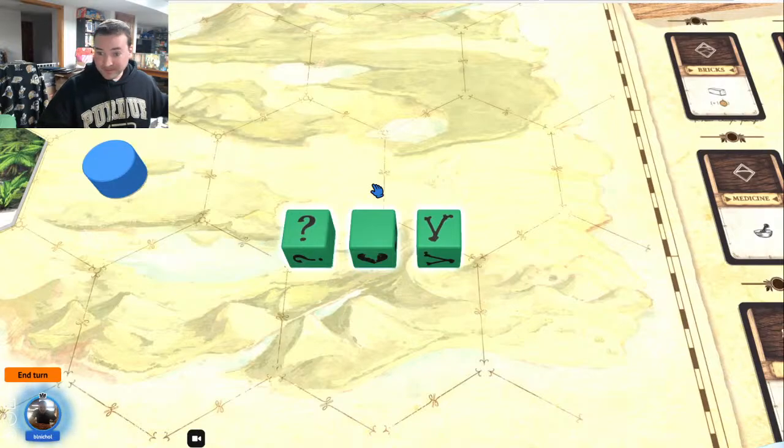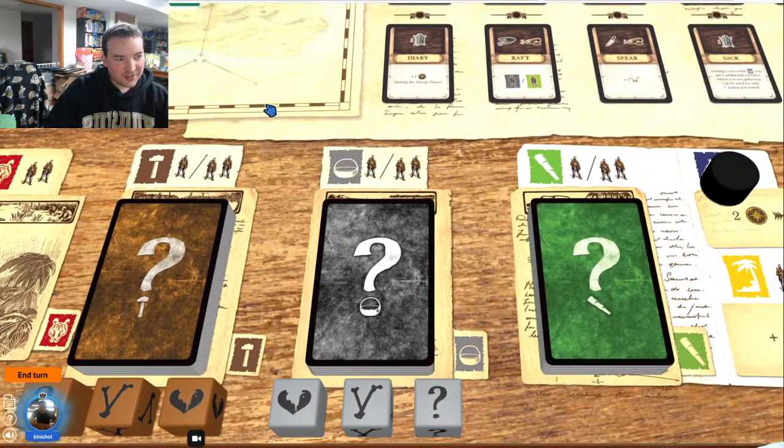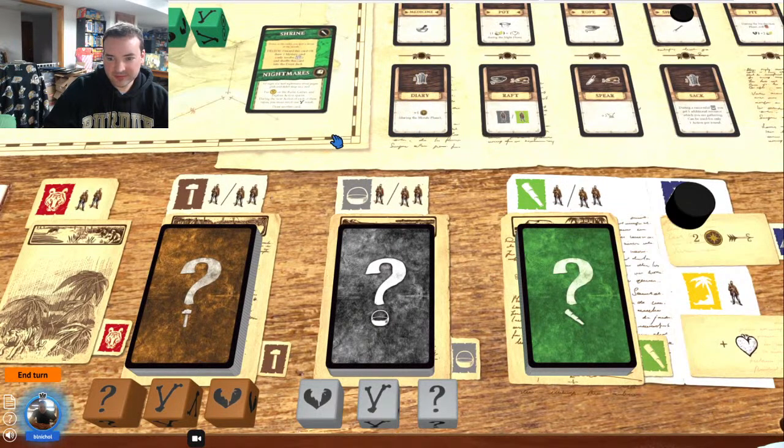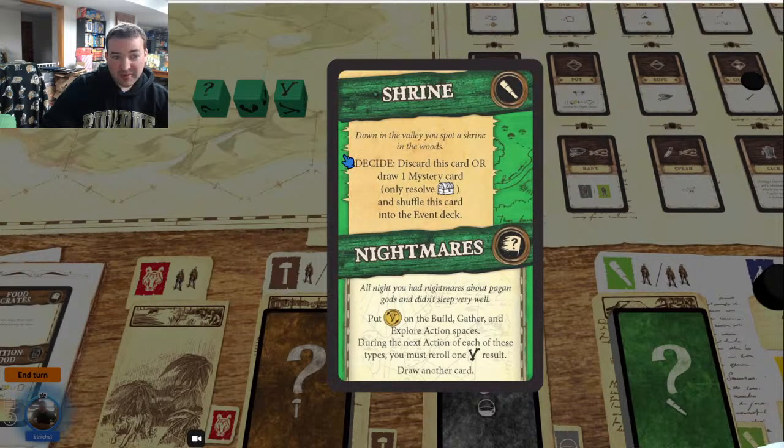Now I resolve the dice. The question mark result means: draw one adventure card and flip it. Let's see what we get: 'Shrine Down the Valley — you spot a shrine in the woods.' I can either discard this card or draw one mystery card and resolve its treasures, then shuffle this card into the event deck. I have a decision — I'm the one exploring so I make the final call. Everyone I know would say we're getting the treasure, so I'll show how the mystery deck works.